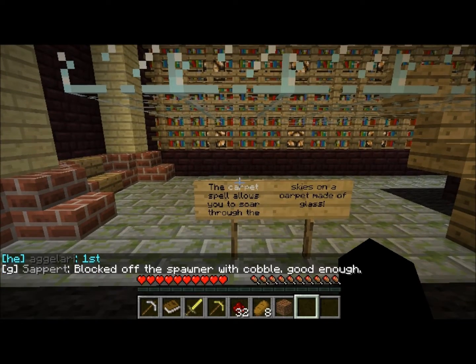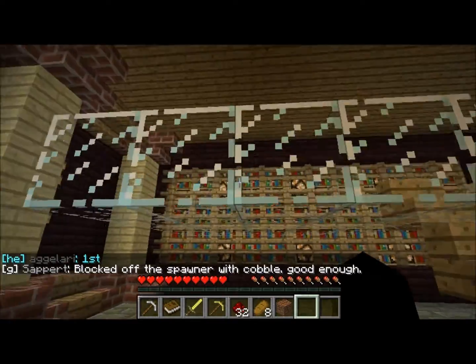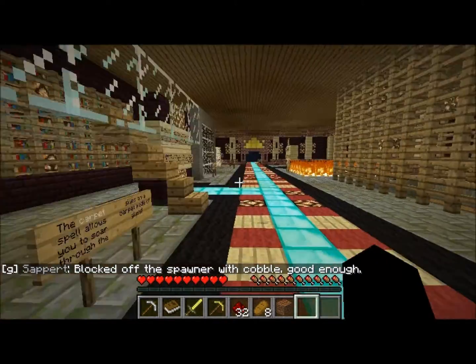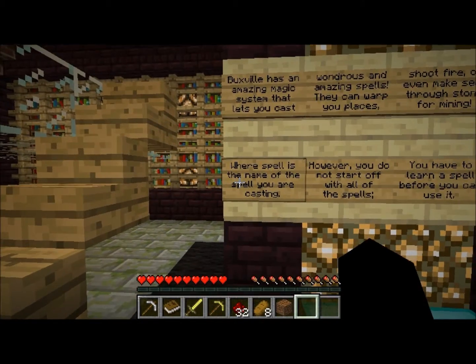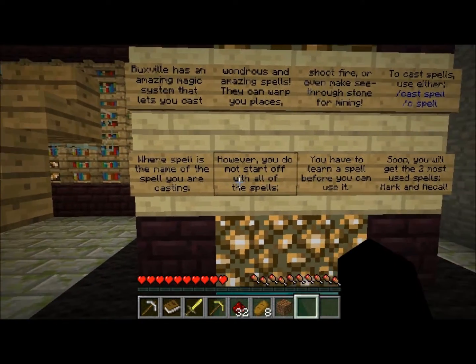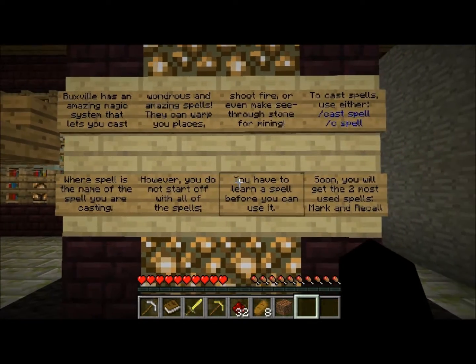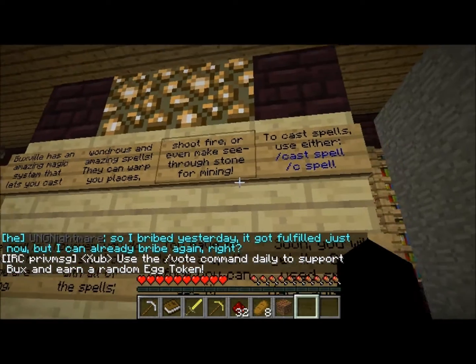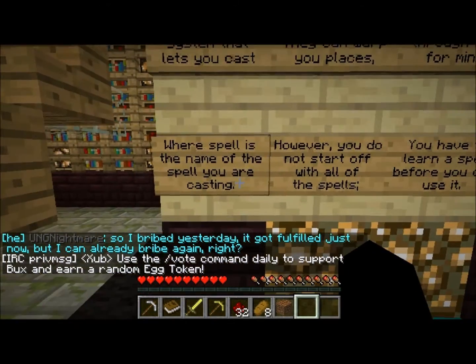The carpet spell allows you to soar through the skies on a carpet made of glass — it's a five-by-five carpet. There's an amazing magic system here with wonders and spells: you can warp to places, shoot fire, and even see through stone for mining. You use /cast followed by the spell name, or /c followed by the spell name.